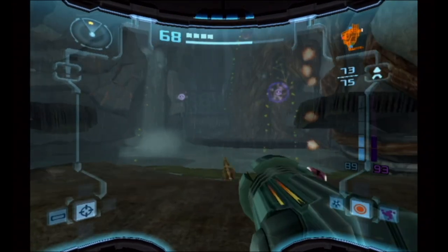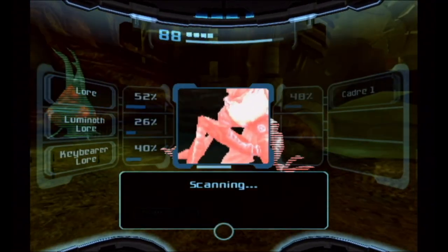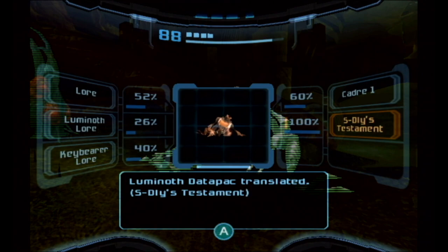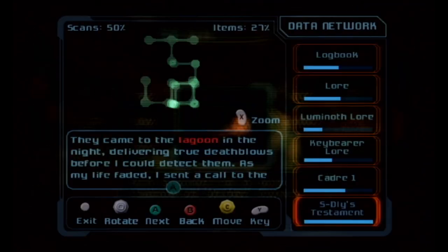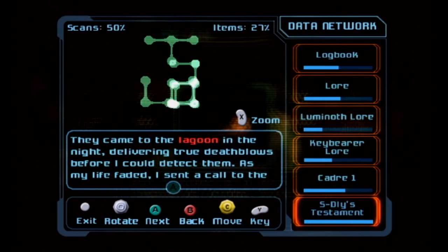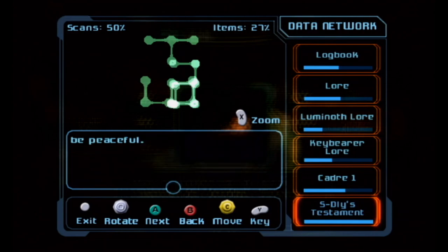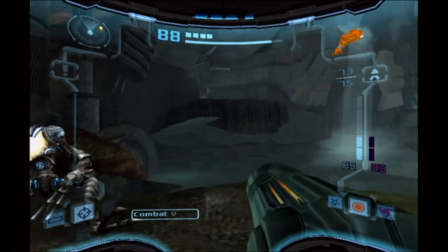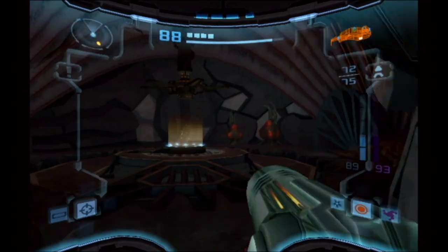This is Estly's testament. 'They came to the lagoon in the night, delivering true death blows before I could detect them. As my life faded, I sent a call to the caterer to warn of the surprise attack. May they find my key and dispatch the Ng who killed me. Only then will my final rest be peaceful.' Wait, he left a key? They all had temple keys and they got stolen and brought to the dark world. Temple keys are a thing. Here's our save station.